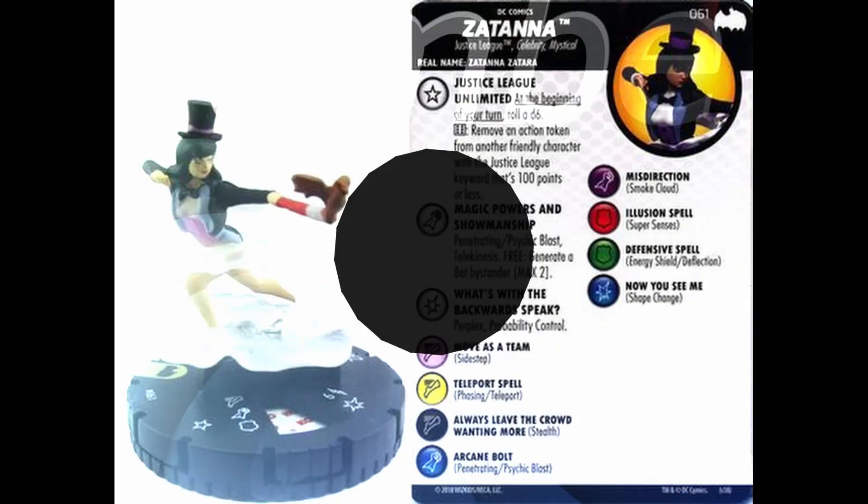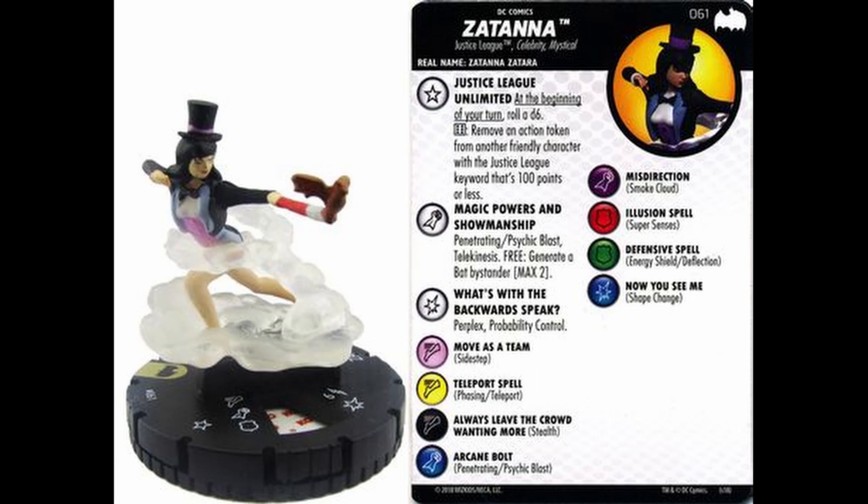Number 9 is Zatanna from the Batman Animated Series. And do I need to say anything else? Freaking bats. Being surrounded by bats using an X-Men team — I can tell you the problem of it: it's cool and it's not cool. Because they have shape change and sidestep. Zatanna, if she wanted to, she wouldn't get hit. She's ridiculous. I hate those bats, and Sophia loves those bats.